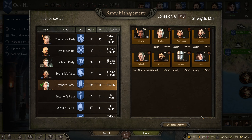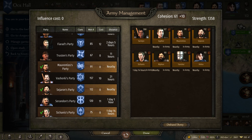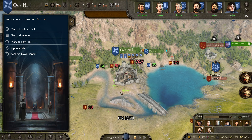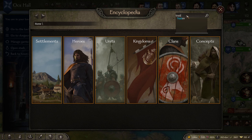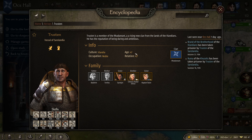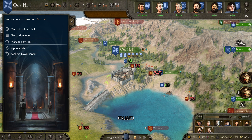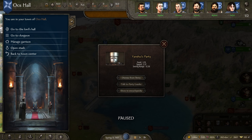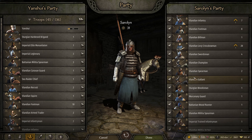The other question is — where is Trustin? Trustin, where art thou? Last seen near Oxhall. Are you in Oxhall or something? I don't see you in there. Yanshui — I'm going to give you some troops, but I'm going to have other troops to be able to give to Trustin when — if and when — I get Trustin back.